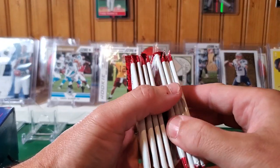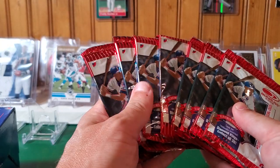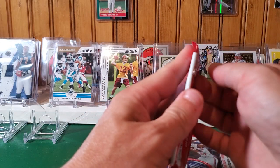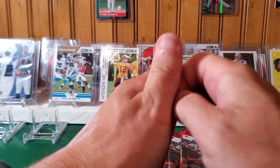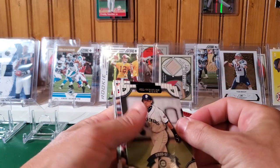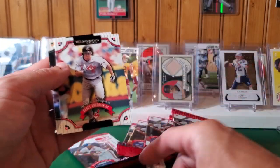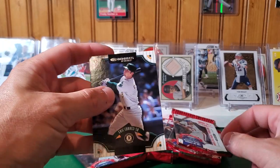Counting out eight packs — none of them seem very thick. Off the bat: Ichiro, Shannon Stewart, Bobby Higginson, Brady Anderson, and Eric Chavez.